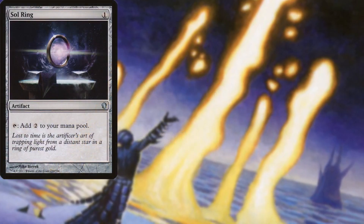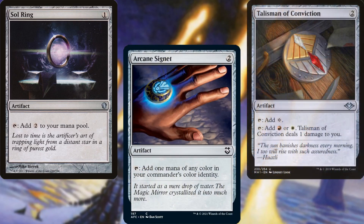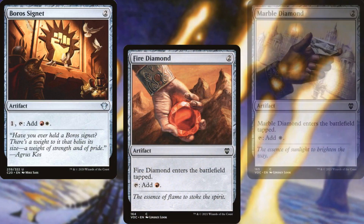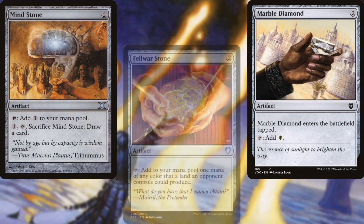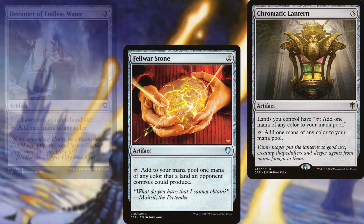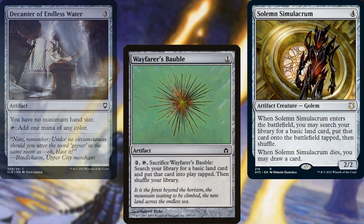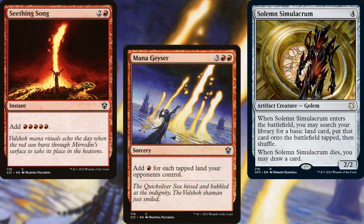Sol Ring, Arcane Signet, Talisman of Conviction, Boros Signet, Fire Diamond, Marble Diamond, Minestone, Felwar Stone, Chromatic Lantern, Decanter of Endless Water, Wayfarer's Bauble, Solemn Simulacrum, Seething Song, and Mana Geyser make up the mana ramp for this deck.